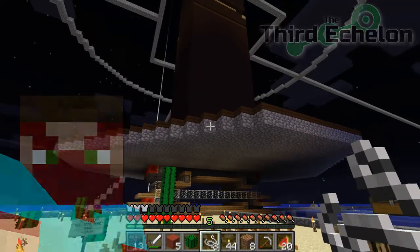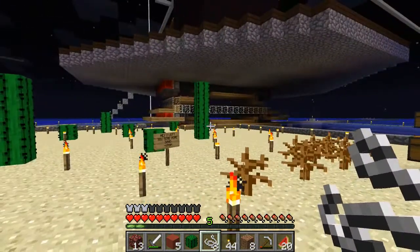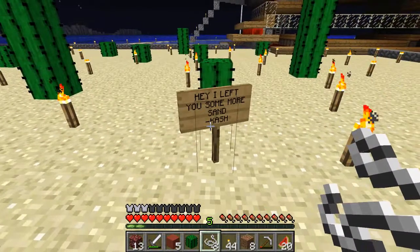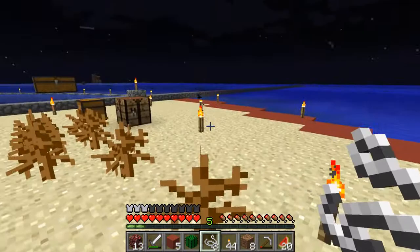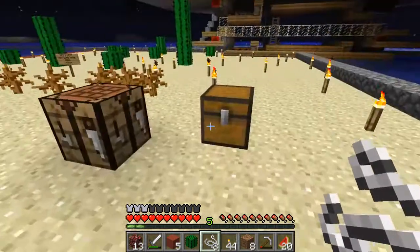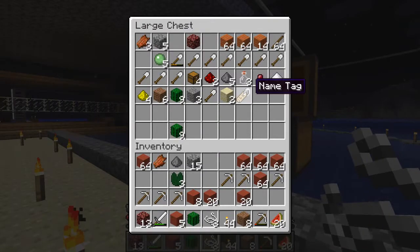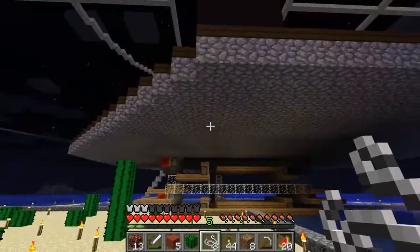Hi guys and girls, this is Example. I'm back on the Third Echelon server. Kashi left me some sand — ha! I found a bunch of items floating around here. I'm pretty sure Kashi just dumped them out of the chest. Anyway, I picked them up — some sand, thanks bud.